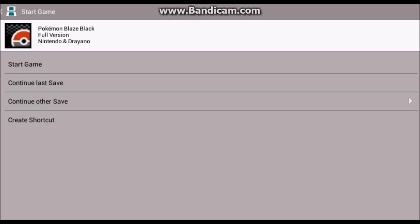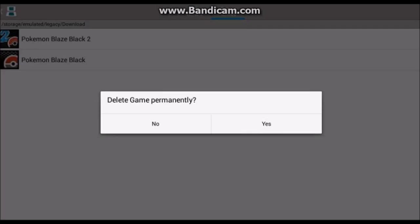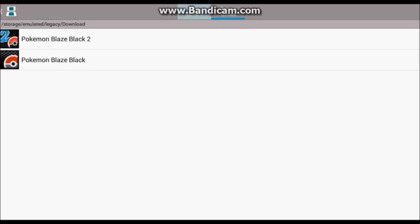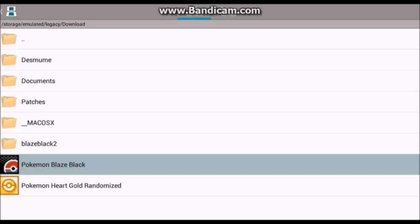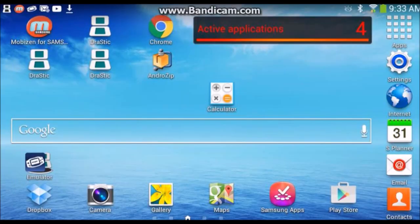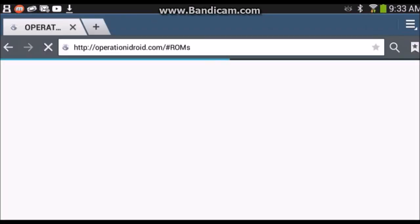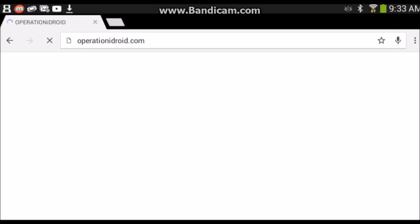So since I've already started the save, I have to delete it, so hopefully I don't have the same file anymore. What you're going to need to do is you're going to use Google Chrome. So what you're going to need to do is you're going to use our version of Android.com. I'll give a link to that in the description.